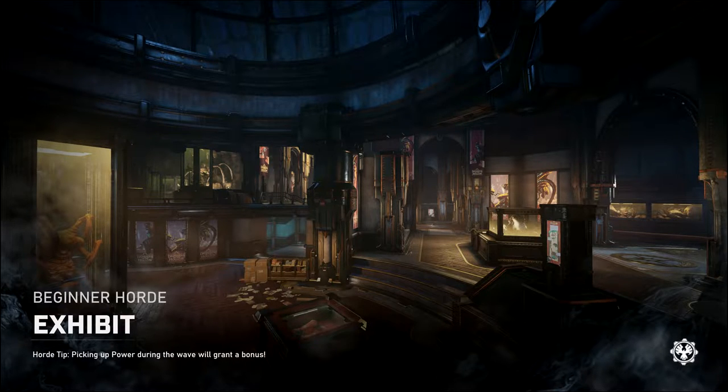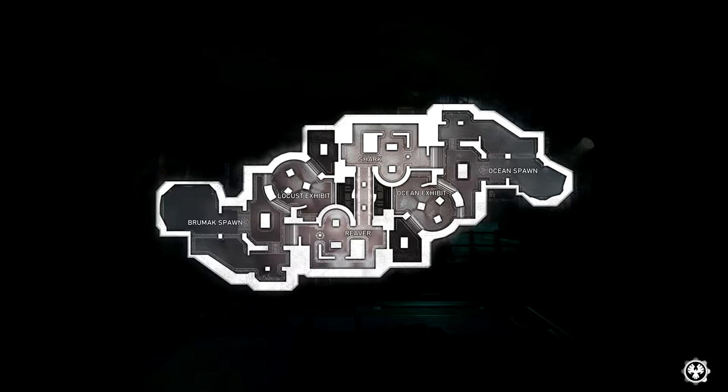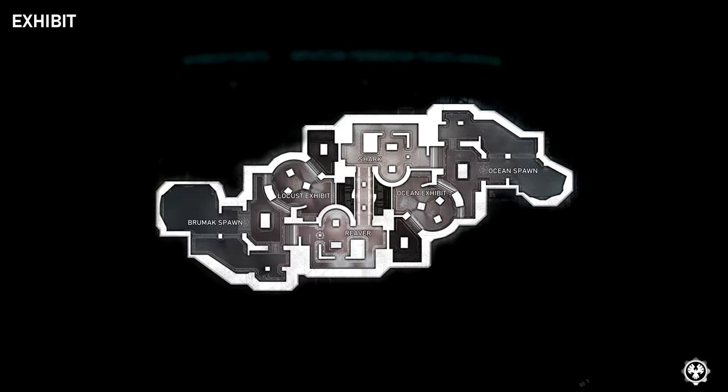Exhibit is arguably the easiest map in the game because there are two specific bosses you cannot get — you cannot get a Kestrel and you cannot get a Swarmak on this map, and those are the two most annoying bosses on just about any Horde map. The way Horde works, as I mentioned, it's 50 waves in 5 sets of 10. The fifth wave is considered a mini-boss, and the tenth wave is a boss wave — those are your most deadly. After each set of 10 waves, there will be a Poison applied, which is a modifier that further modifies the game outside of just the normal difficulty modifiers.